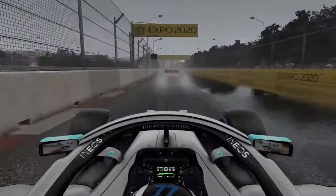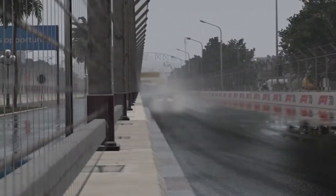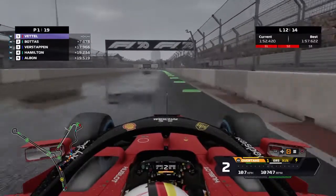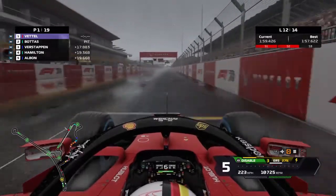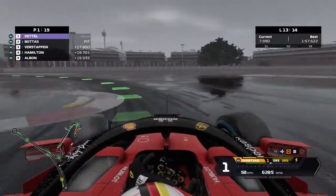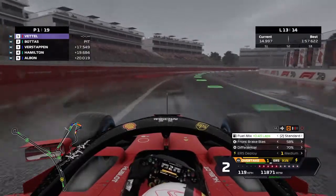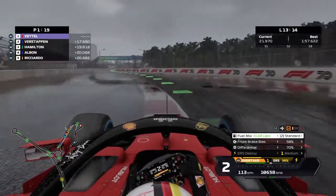Something has happened! We look at the replay cameras — he was gaining on us with overtake mode, but oh my god, he loses it in a straight line! He puts it into the barriers! From another angle you can see he was so close behind, about to catch us, but the F1 gods saved us. He destroys his front wing and needs to come in for a pit stop. He completely destroys it and comes into the pits. We've survived this attack — only two laps remain and the gap to Verstappen is 17 seconds, no way he can catch us.